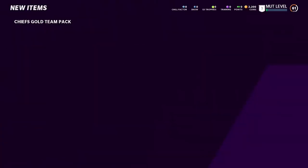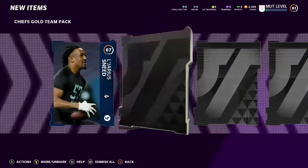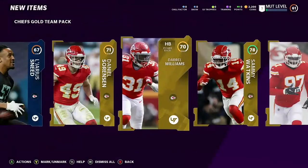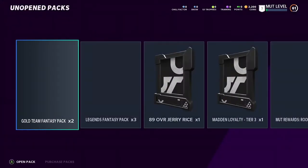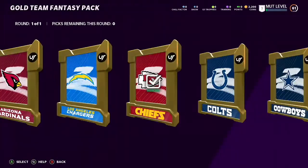Here's a Chiefs pack — hopefully something good like a Travis Kelce or Tyreek Hill. We got a silver, rookie gold, gold, gold, and gold. A 79 overall Sammy Watkins though — not bad, not bad, especially for a starter team. I have a 61 overall team.